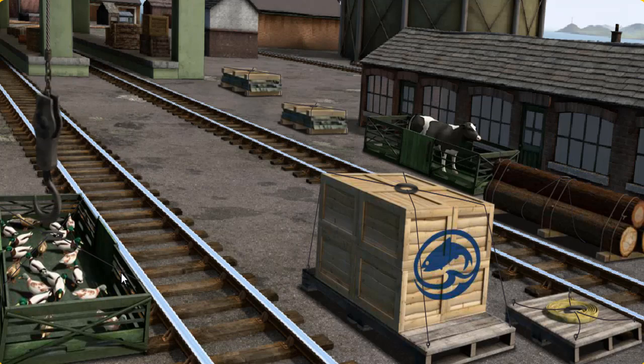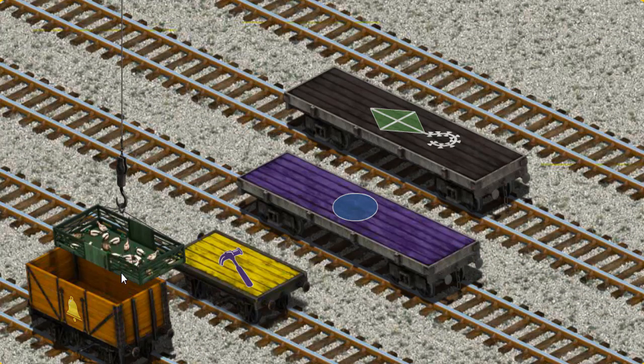There you go. Let's lift and load. Now the cargo must be loaded. Show Cranky where the yellow flatbed with the picture of a purple hammer is.